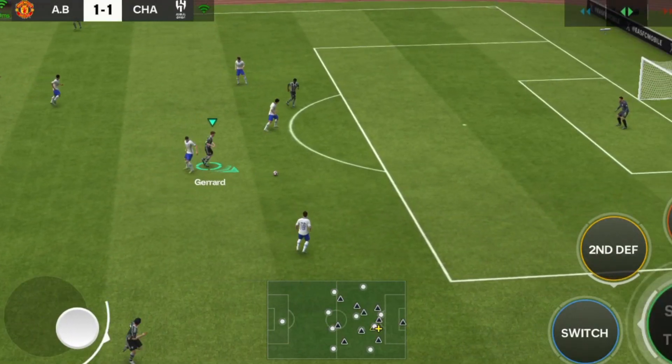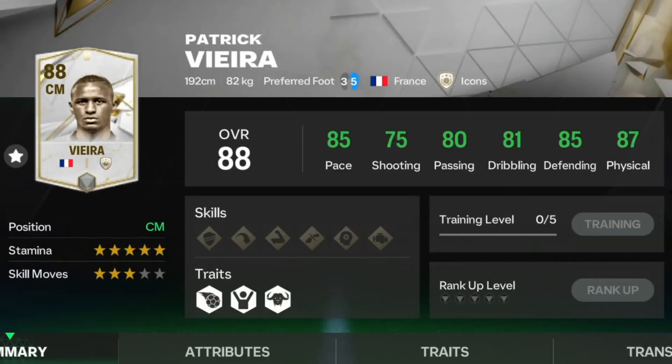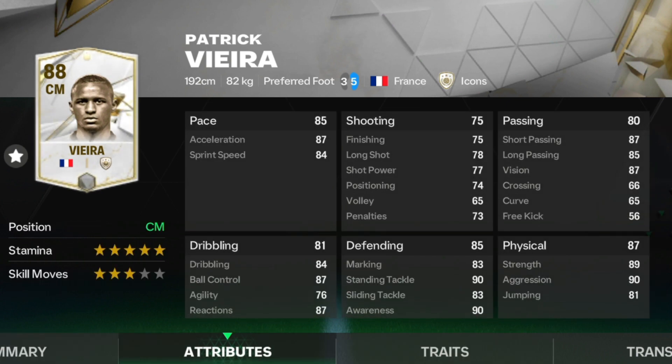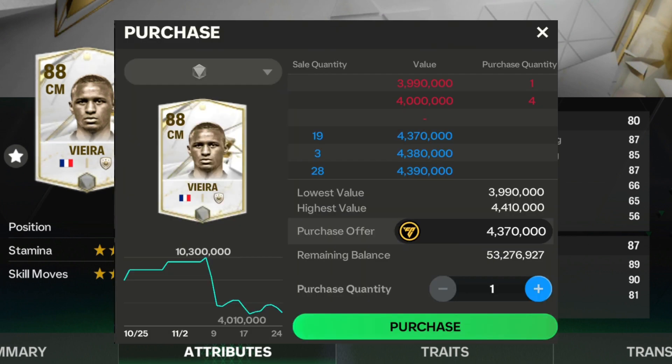For CM, you definitely need to try this 88 OVR center midfielder Viera — 85 pace, 75 shooting, 80 passing, 81 dribbling, 85 defending and 87 physical. He has power header traits. Attributes are totally incredible; he will help you in both attacking and defending. His current market value is 3.9 million.